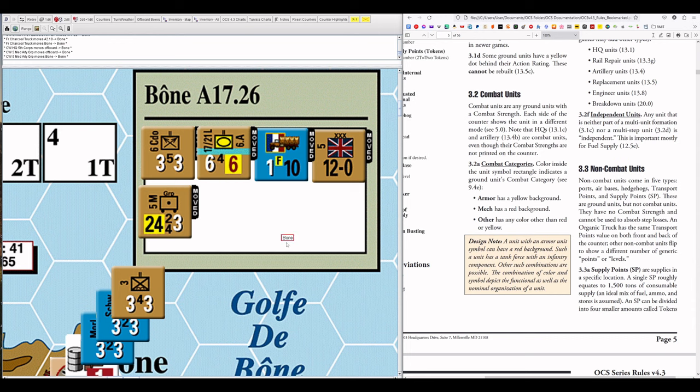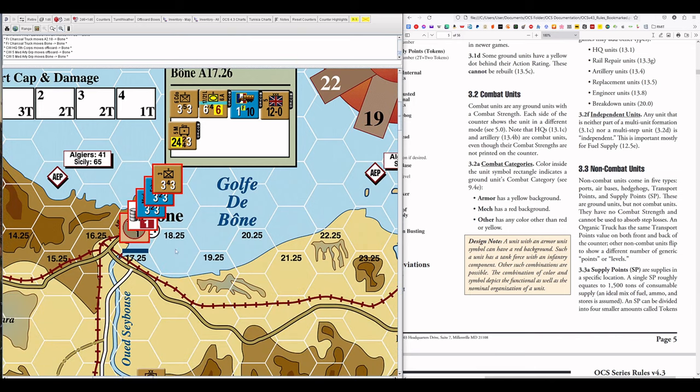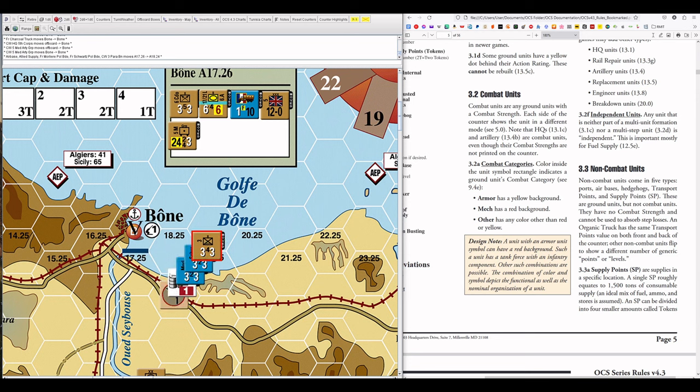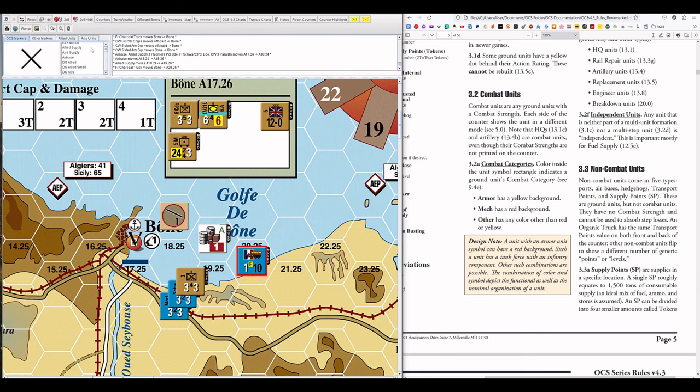Non-combat units come in five types: ports, air bases, hedgehogs, transport points, and supply points. Let me bring up examples of each of these. Here we go — one, two, three, four, five — a port, an airbase, a supply point, a transport point, and a hedgehog.